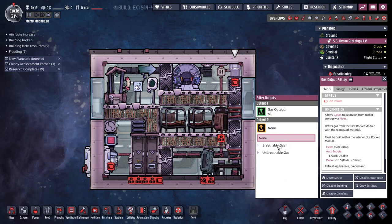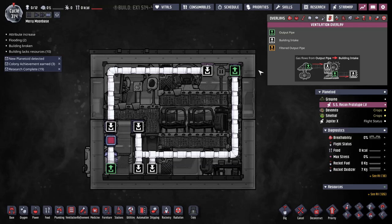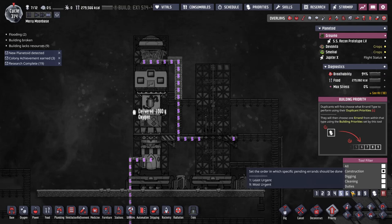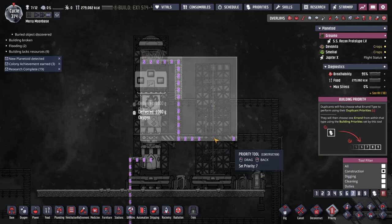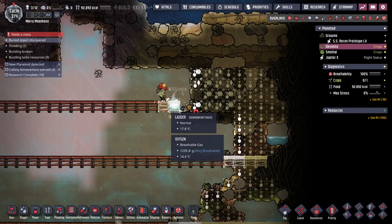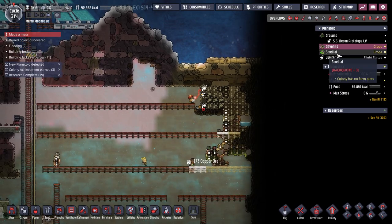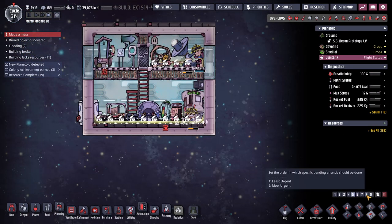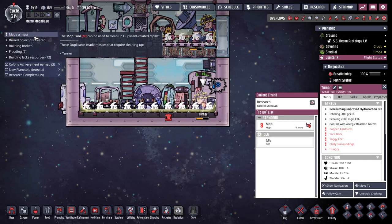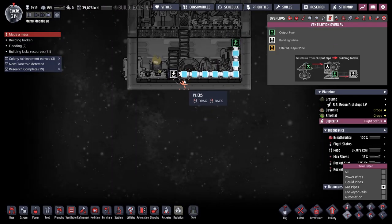You need a filter — yes, oxygen. But you also need power, which is out here somewhere. Oh, it's another liquid sulfur vent. That's over-pressurizing my oxygen so let's just turn that off.